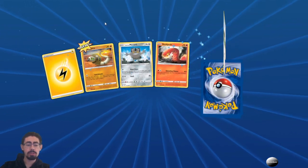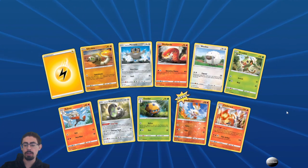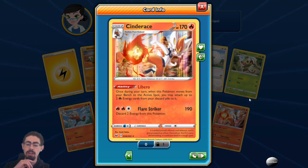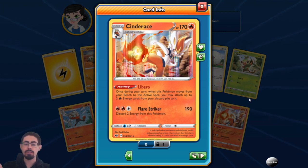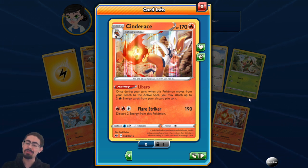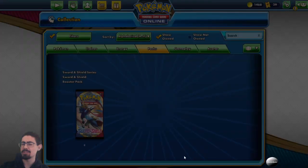From the first booster — not terrible, not great so far. This is actually nice — a Cinderace that has Libero. Once during your turn, when this Pokemon moves from your bench to the active spot, you may attach up to two energy cards from your discard pile to it. I really like this Cinderace. Like I said with the Intelion decks, I really wish the Intelion theme decks came with the ability versions. But that's pretty cool — one day I think I'll make a fire deck, but it's not today.